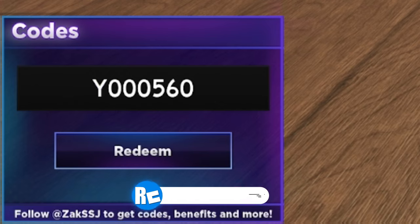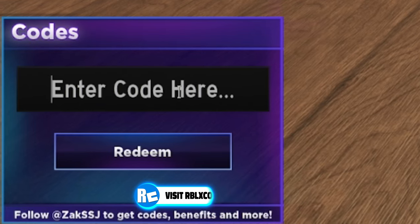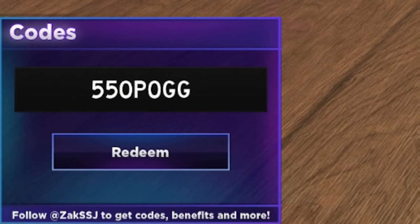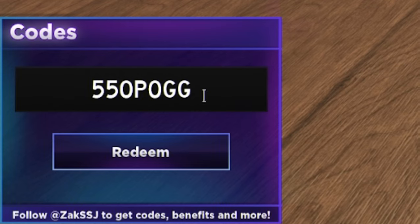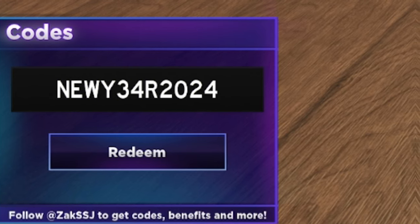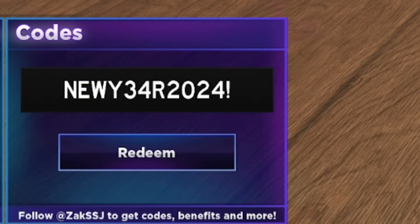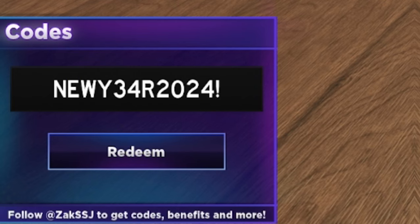After that, redeem the code 550POG — it's 5-5-0-P-O-G-G. Clicking redeem — successfully redeemed, earning some nice rewards. Then we have the code NEWY34R2024 — that's N-E-W-Y-3-4-R-2-0-2-4.